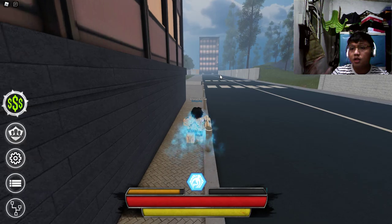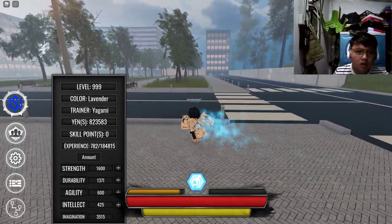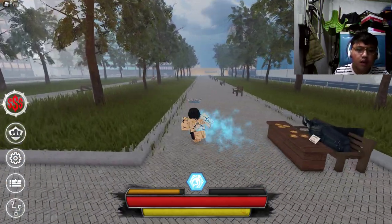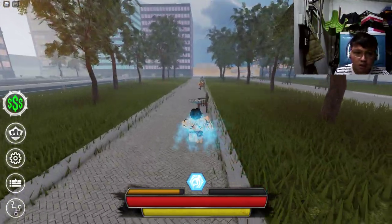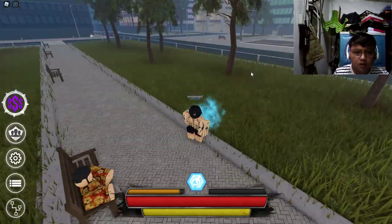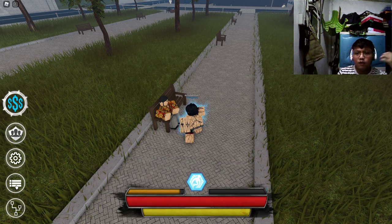Talk to the trainer again after you have all the books. He will say 'I think you are ready — purchase this book for 200k yen.' 200k is not that hard — it's just one normal raid impact boss. Talk to him, pay the 200k yen, and he will give you the move.